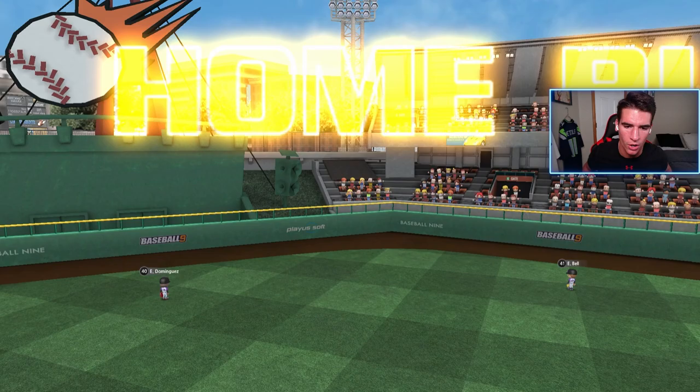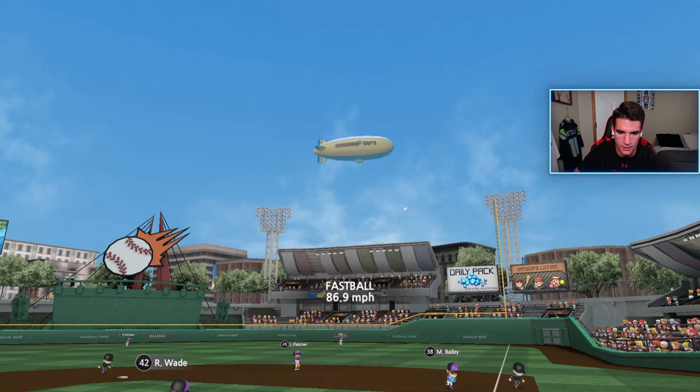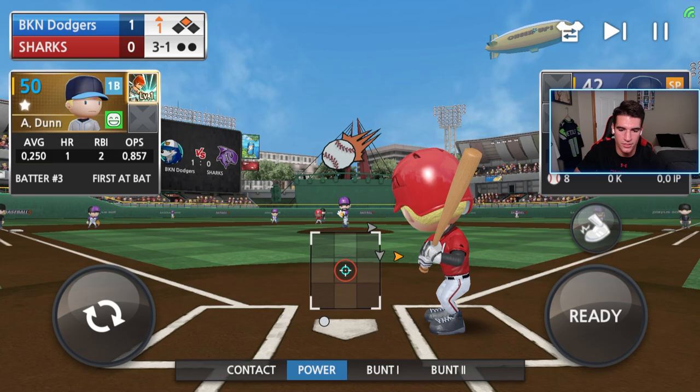And we hit a home run! He threw that knuckleball three times in a row — get that out of here. We hit a home run with Robinson, my best player. I'm actually still terrified he's gonna keep throwing that. And that's gonna be a double off the wall. That fastball did come in a little bit more hot — I can definitely tell it's harder. Three-one count, if he throws a knuckleball I'm gonna cry.